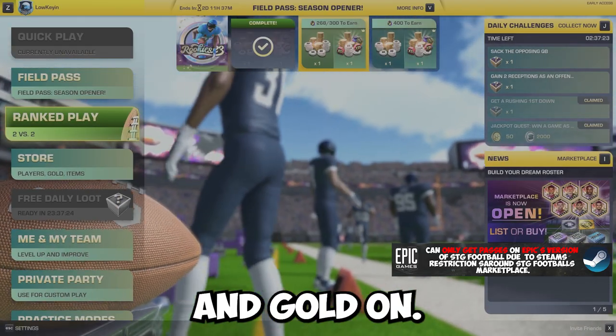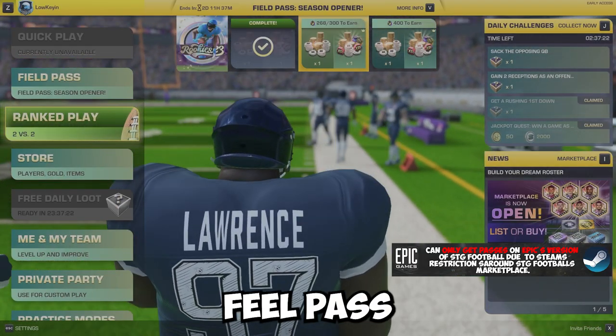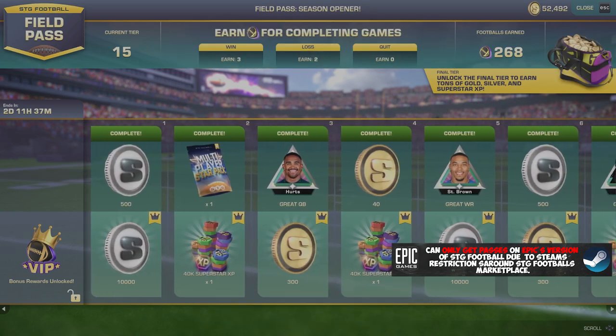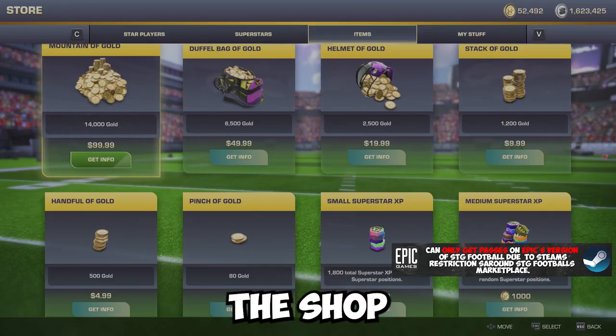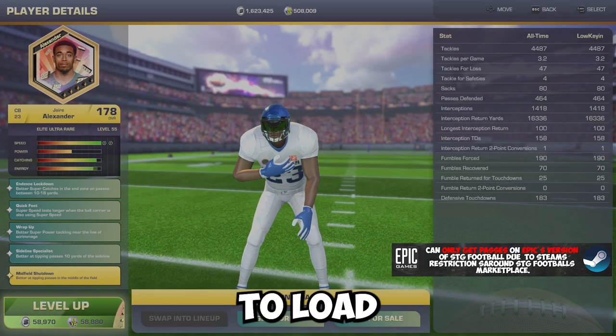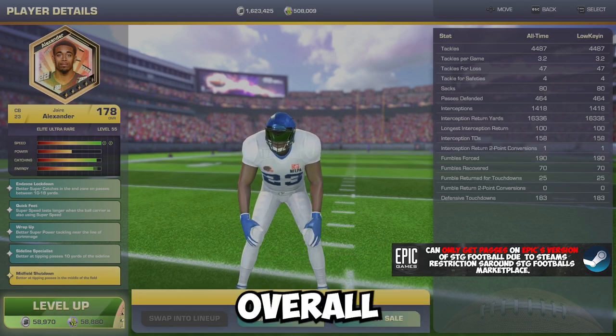Now you're wondering what you can use the silver and gold on? Well, you can buy the VIP field pass for 1,200 gold, giving you rewards from the bottom row. Or you can go to the shop on SDG and purchase Superstar XP to upgrade your players quicker, or use it to level up your players and get them to a higher overall.